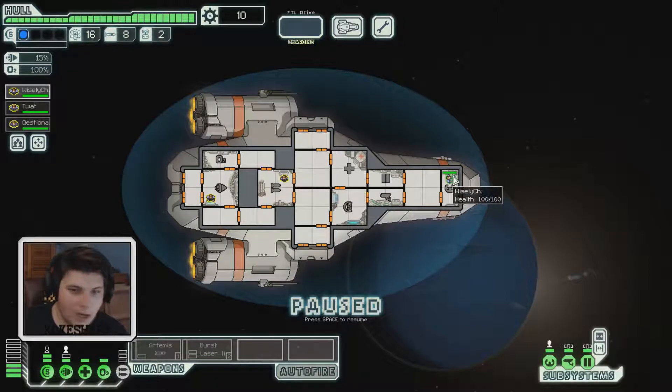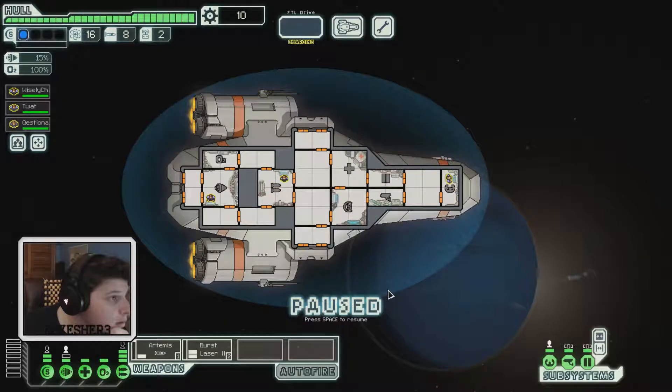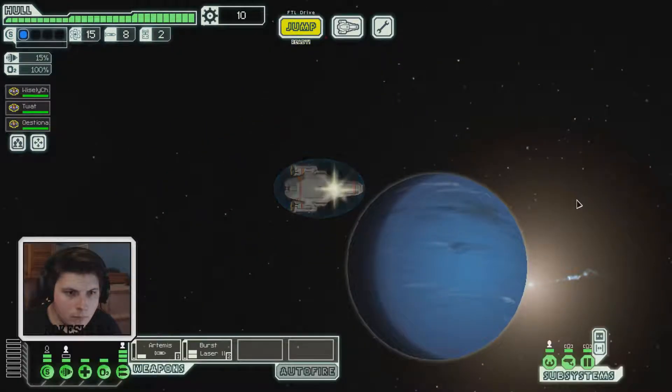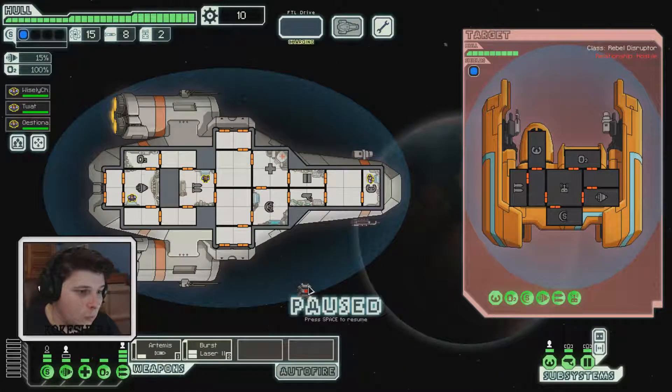There it is — you're the captain, health 100%. Power up our weapons. Charging — preparing to jump. A rebel ship hails us: 'We did not fight a war to let a single Federation ship shatter our dreams of a better galaxy.' He locks weapons — oh, he's got a drone. Get to our shields. Fire!